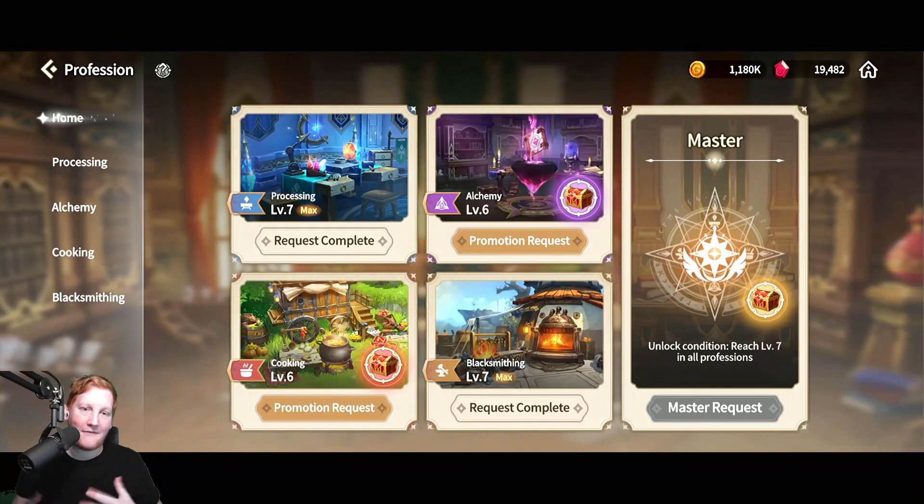So if you take a look, I haven't really been focusing on professions almost at all, but I have two of them maxed and two of them almost maxed. How did I do that? Blacksmithing and cooking — there are actually cheat codes already in the game.